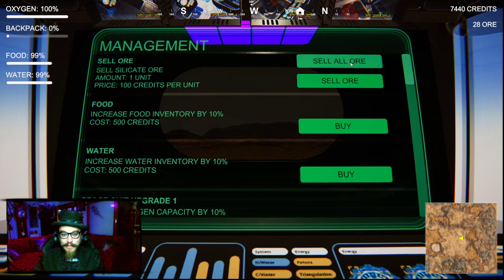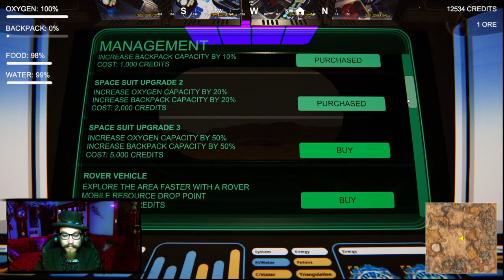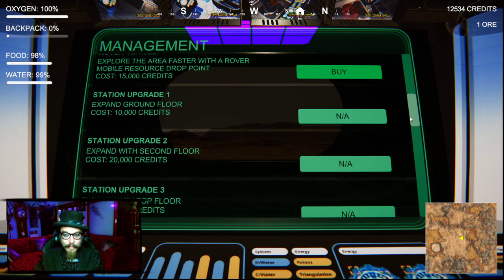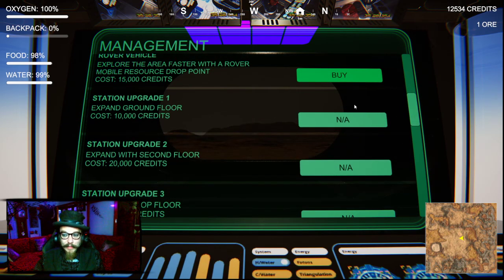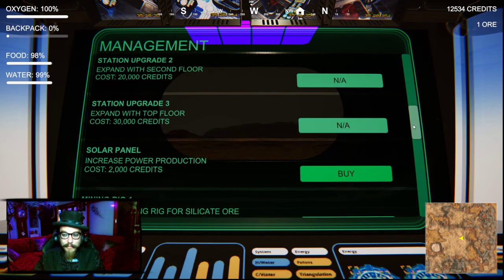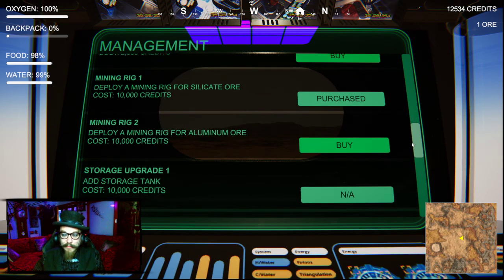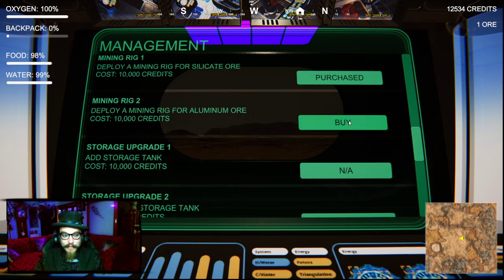Sell all my ores. Should I wait until it says more than a hundred? It's all good - sell it. Sold all my ores, I got 12,000. Still not enough for that rover vehicle. What about station upgrade? How come I'm not allowed to have that yet? I kind of want to buy another mining rig just to make my money go faster - but that means I get the rover vehicle less time. Bugger it, I bought the mining rig. I've got 2,000 credits left.